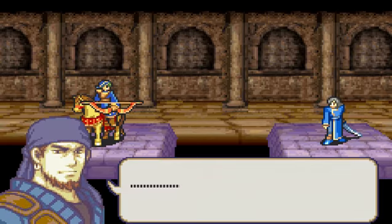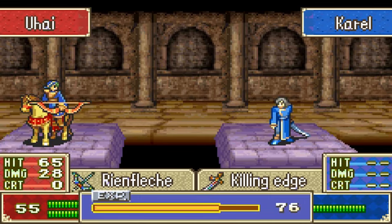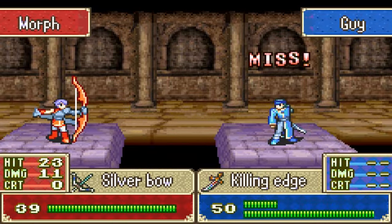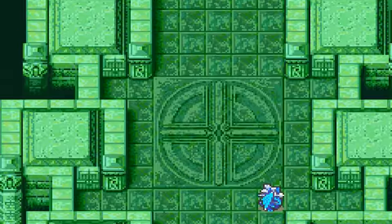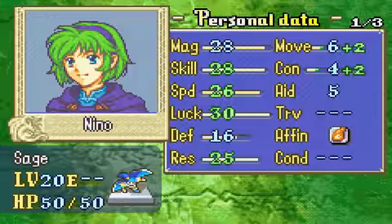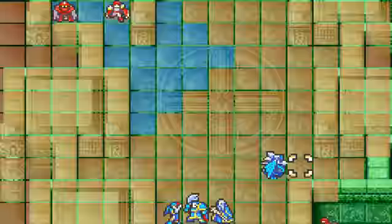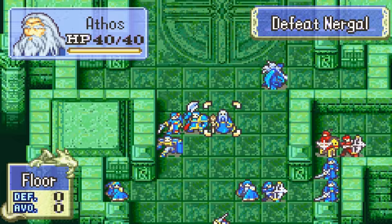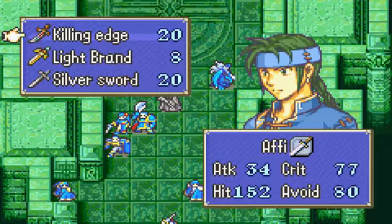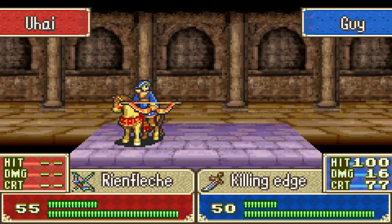There are actually some conversations that characters can have - like Legault would say something when he's fighting against Uhai. I'm not sure if Nino will actually do that; I've barely had Nino here. This one dude you need to be aware of - he has a Bolting spell. If Nils is in his range, he will kill him. Everyone else is not so bad.